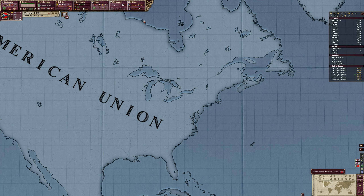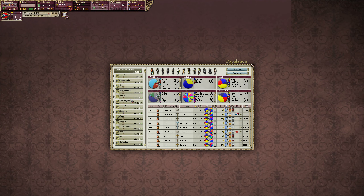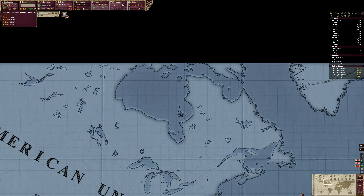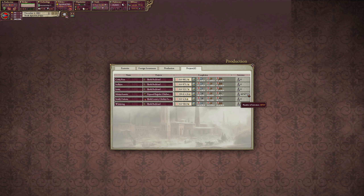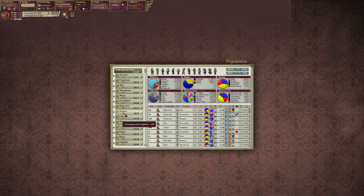Soldiers in New York — we can go ahead and switch that. In fact every single one of these provinces can switch. I think we might be good on capitalists — 20,000 capitalists should actually be fine. Yeah, we have 16,000 so most stuff is being built almost immediately. We're gonna go ahead and switch over to clerks. We only have 0.51% clerks and the optimal is 4%, so let's switch that and get some more research points.